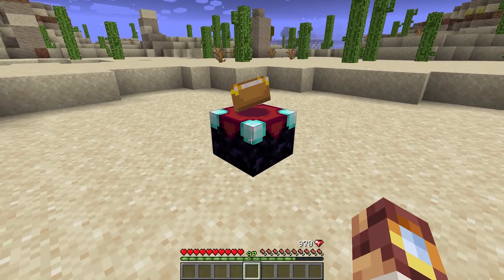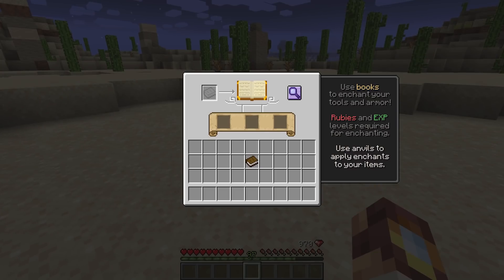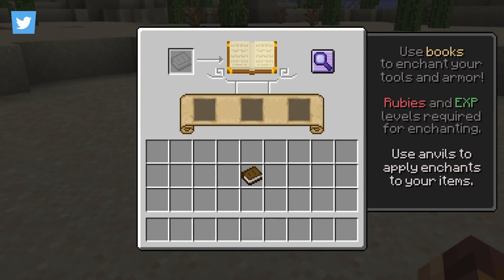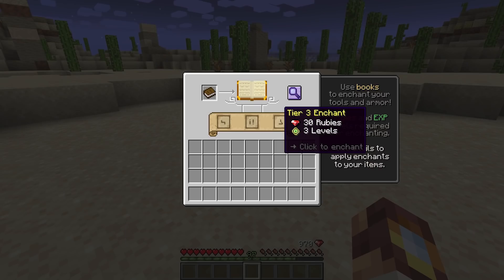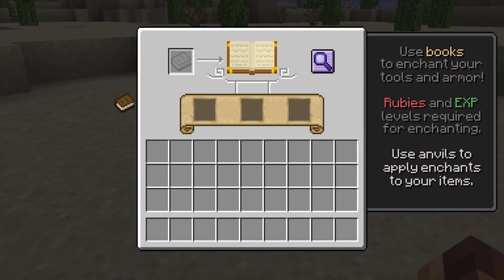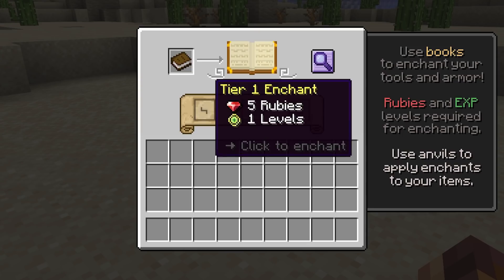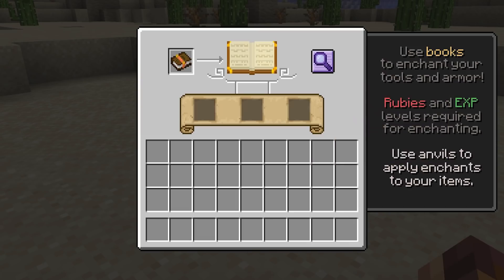At first glance, we have the enchanting table, which might look familiar until we go into the GUI, where you can see we have completely overhauled the way this enchanting table works. It has similar elements to the vanilla enchanting table — we've got the three different tiers of enchanting. In this particular update, we made it so that you can no longer enchant tools directly. It requires a book.